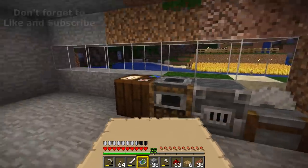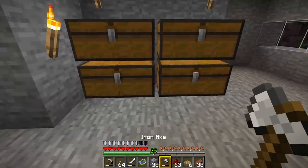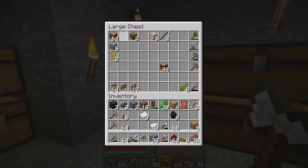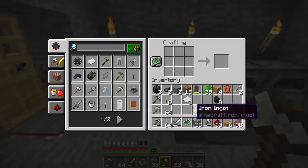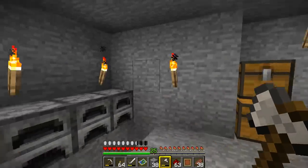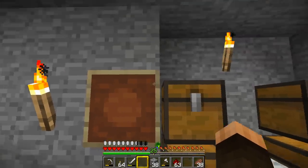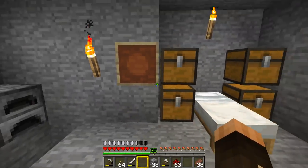The map will stay blank until you investigate those areas, even if you've been there before — it won't appear on the map until you go there again. Also, if we grab ourselves an item frame — you need some cowhide and some sticks, surround the cowhide with sticks — we make ourselves an item frame. If we put that item frame on the wall and put the map in it, we've now got a map of our area on the wall. Because we've only filled in that tiny little corner, that's the only bit we can see.